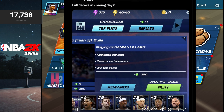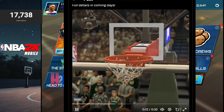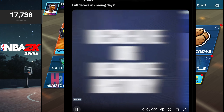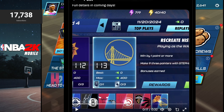This is in-game footage — a reenactment of the shot. You already know Damian got buckets, so it says 'recreate or rewrite history.' Pausing here: the max score you can get is 400. I see these icons — they could be power-ups, or maybe if you use certain players in your lineup you activate some abilities. It could also mean zero of one, like you winning the game.